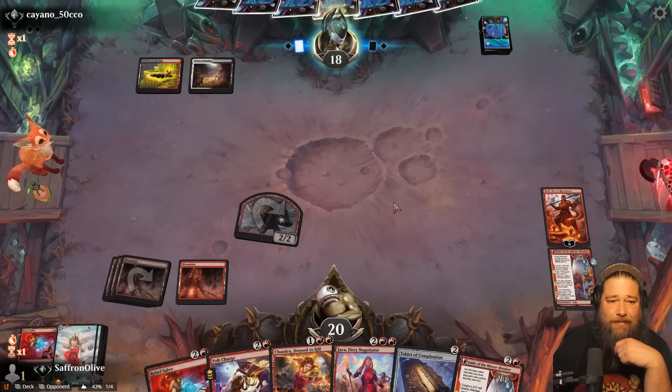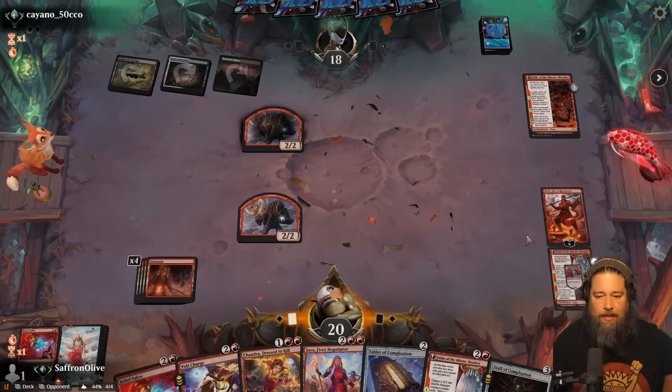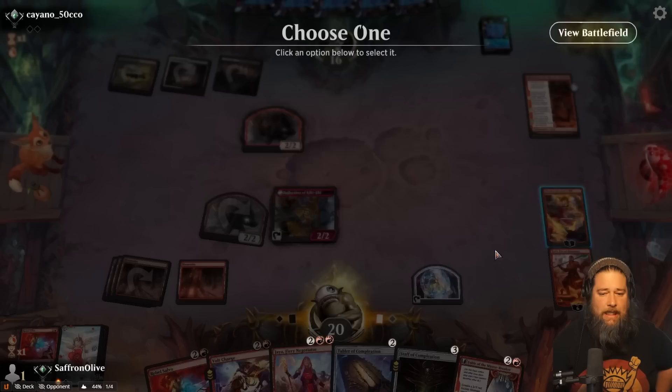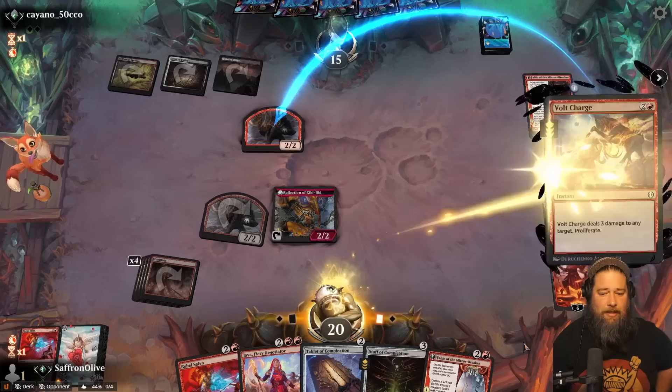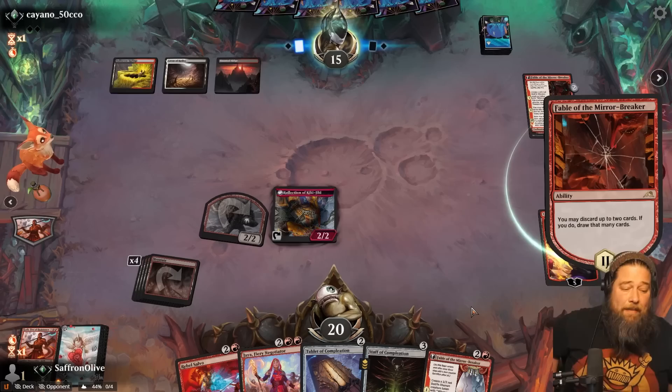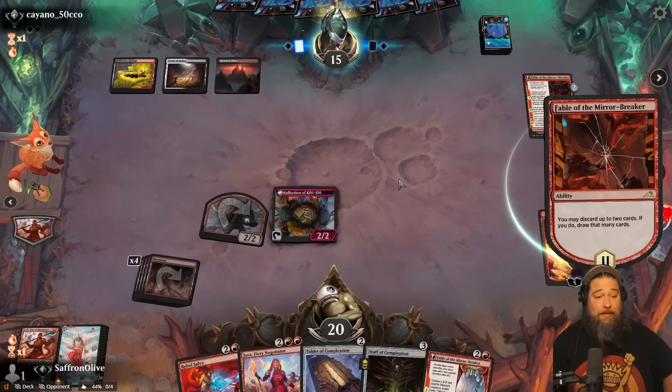Fable of the Mirror Breaker — so our opponent might be able to play a little bit, but they are a smidge behind. Oh wait, I think they're dead now. Attack you, make a Treasure. We just get to ultimate Koth, right? Play Chandra, tick it up, ping you. And then Volt Charge — Proliferate. Emblem Koth. So now every mountain is four damage — we're going to hit mountains eventually. There are 11 left in our deck. All we got to do is basically stay alive and this Koth Emblem should win us the game.